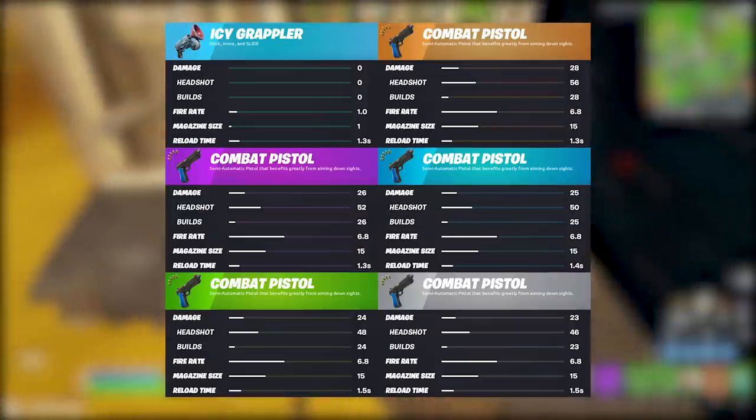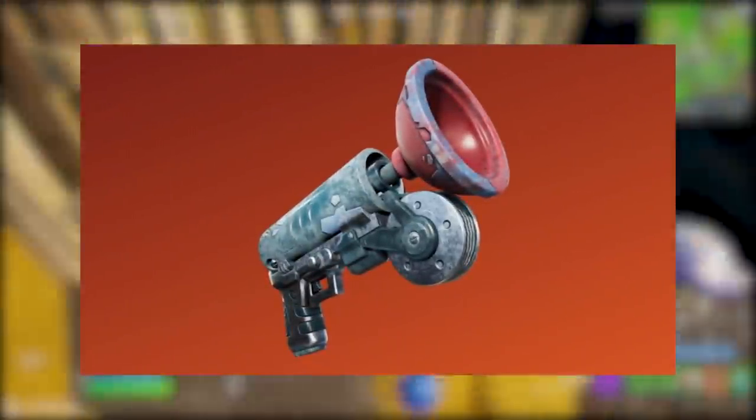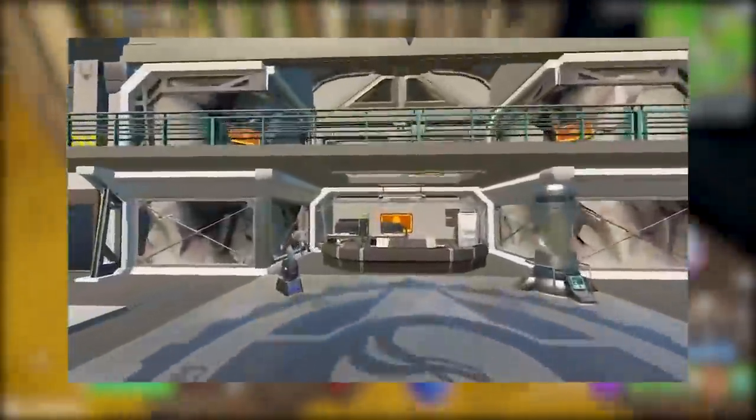Epic is finally bringing content back into Fortnite and they are doing it in a big way. In the update files for tonight's patch, there's a whole bunch of new stuff added to the game: a brand new combat pistol, an ice scrappler that gives you the icy feet effect after using it, as well as an entirely brand new bunker base where Dr. Sloan has been traveling for the entire season.